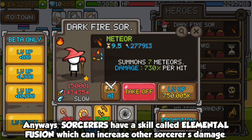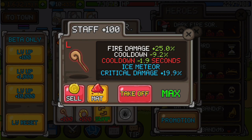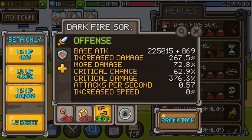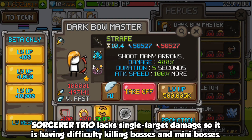Sorcerers have a skill called Elemental Fusion which can increase other sorcerers' damage. However, the sorcerer trio lacks single target damage, so it is having difficulty killing bosses and mini bosses.